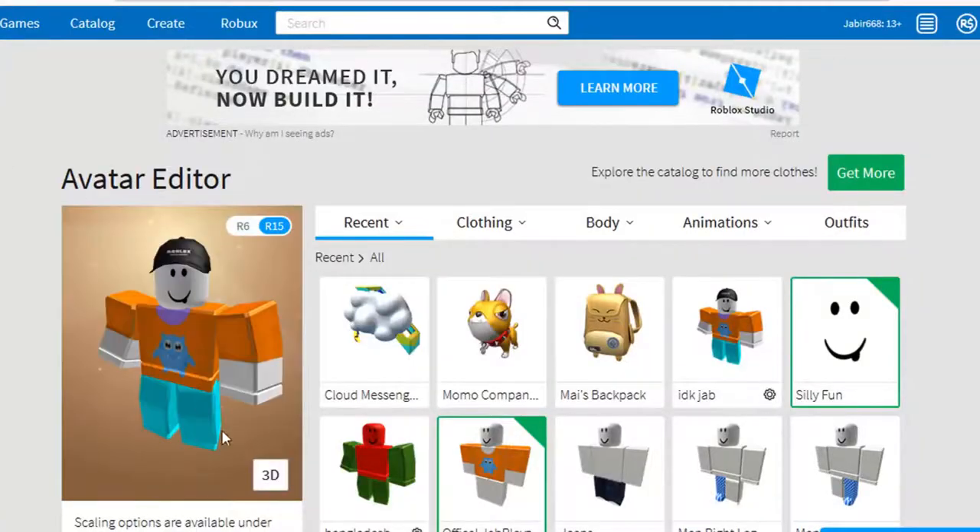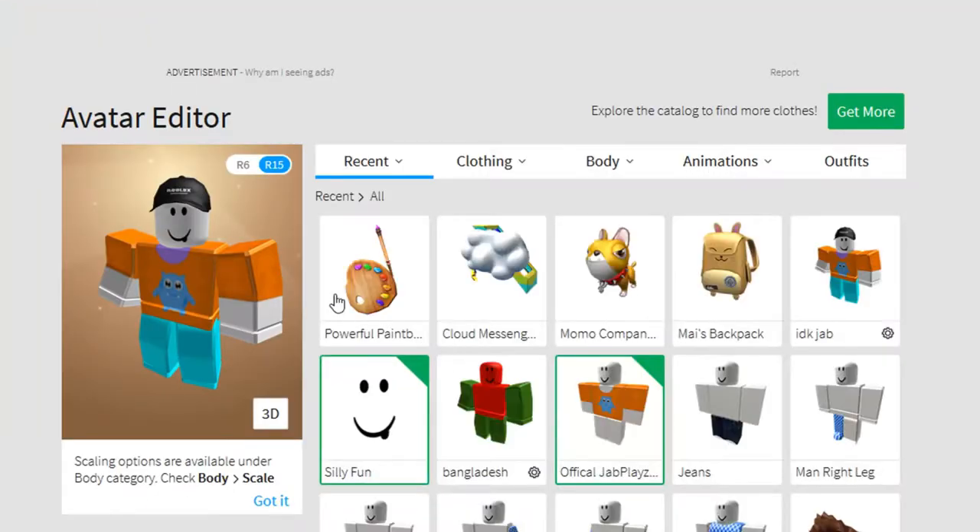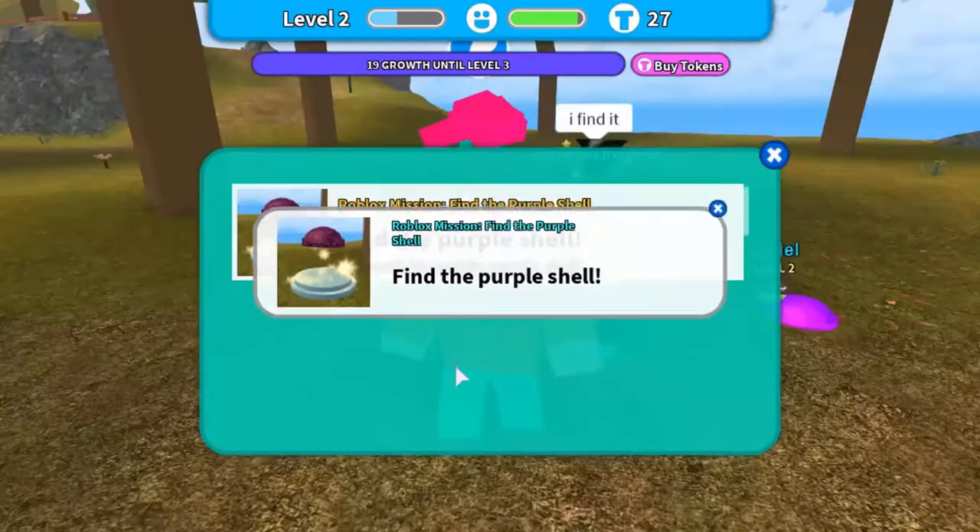We're feeding it and here it is — we did it! We got the badge and we got the powerful paintbrush. So yeah, we completed this.